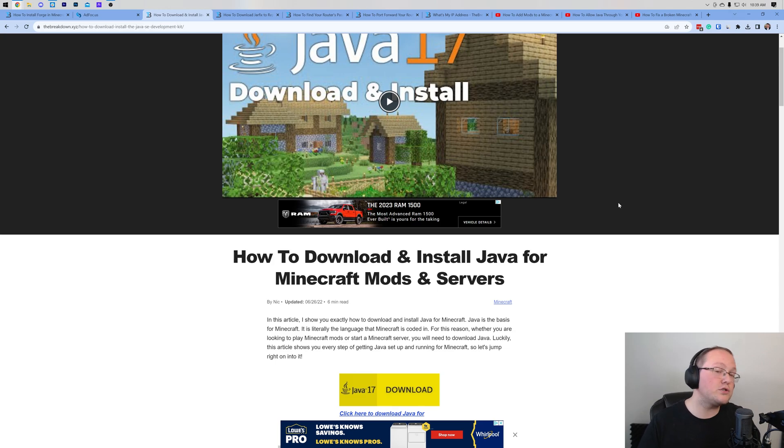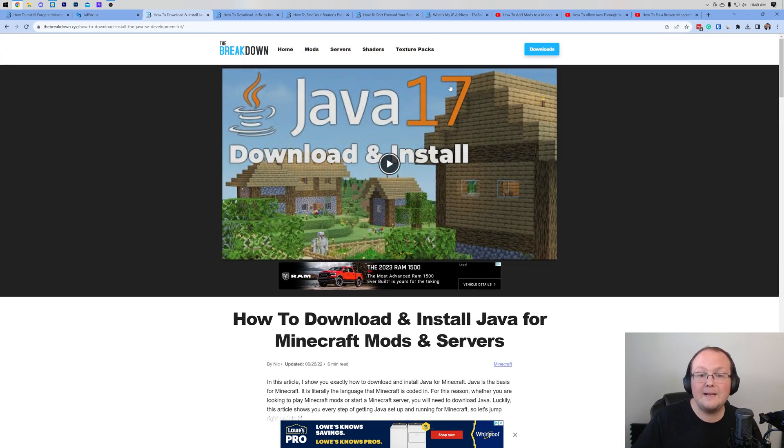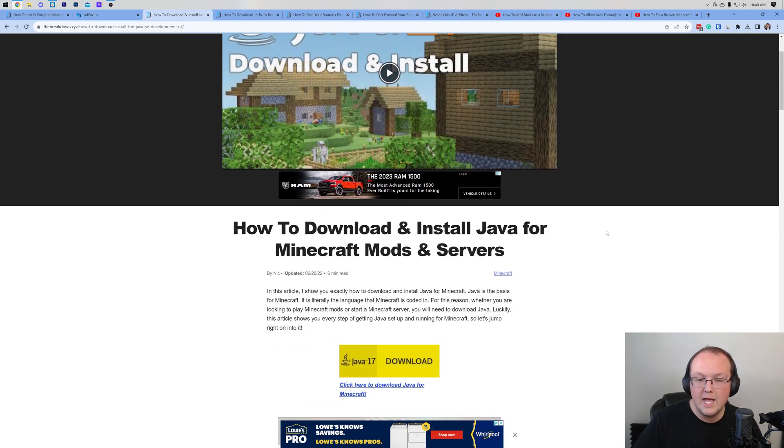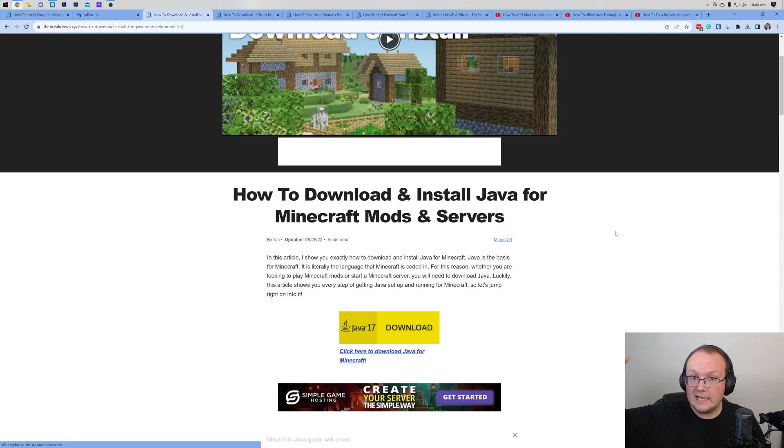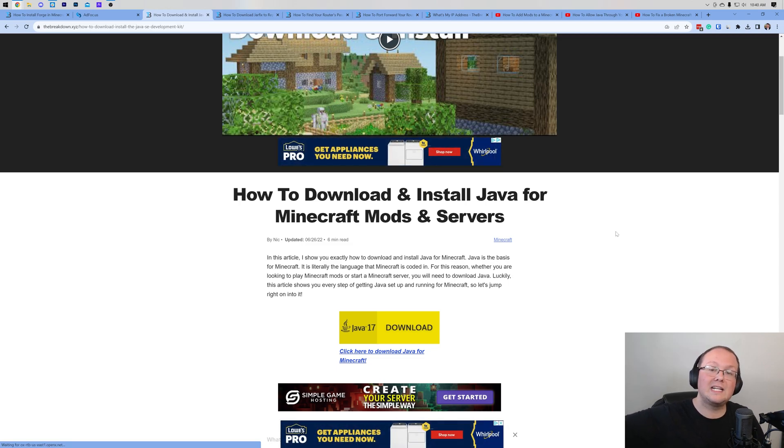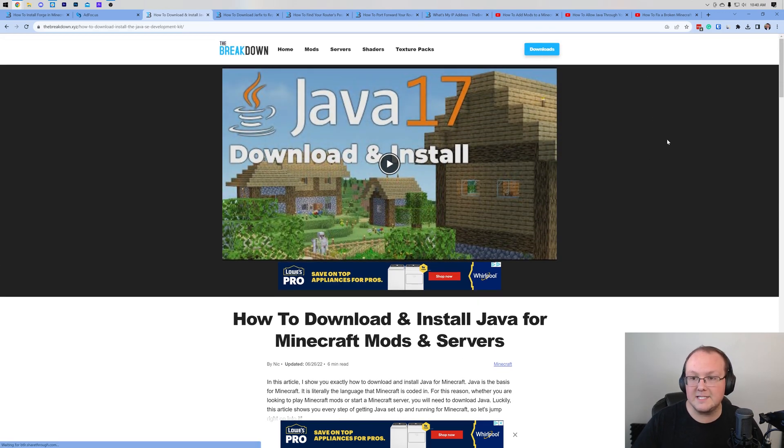Right now it's Java 17, but in the future this may change — future versions of Minecraft may require Java 20 or Java 30. For Minecraft 1.17 and higher, it is Java 17. For Minecraft 1.16 and lower, it's Java 8. The guide linked in the description will always be kept up to date with the most recent version of Minecraft.